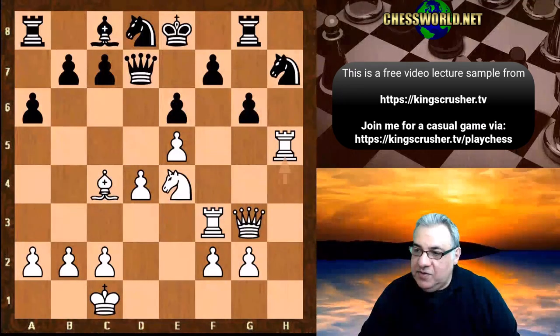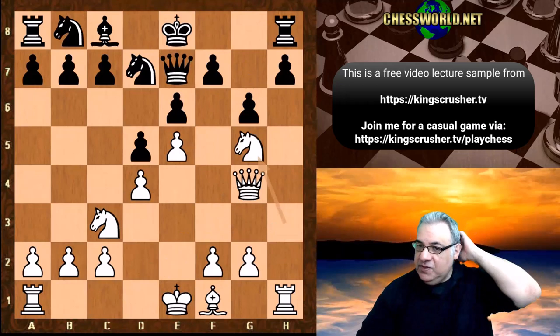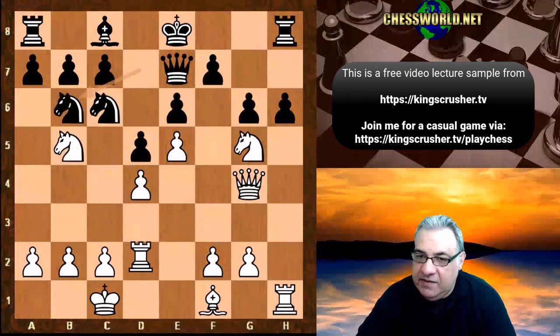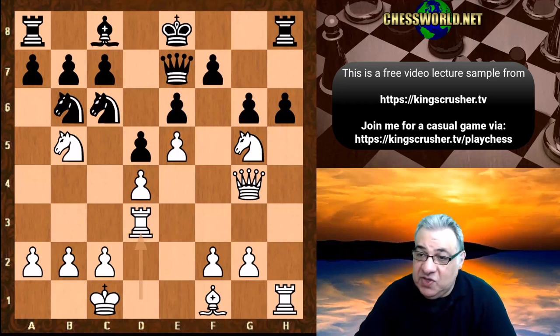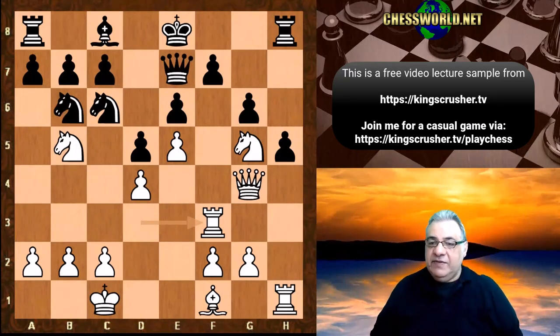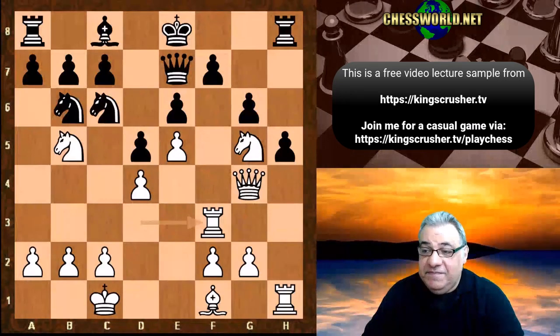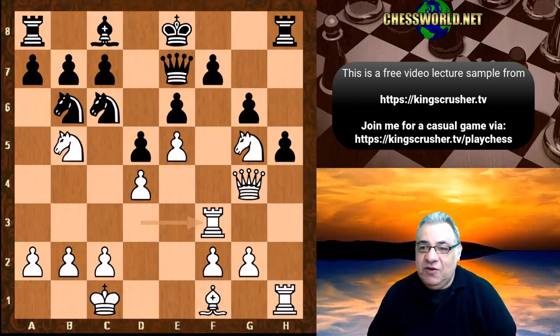AlphaZero can't defend any position in opening theory, and credit to Stockfish for being absolutely brilliant and incisive. The justification of the Alekhin-Chatard Gambit here was vividly shown by Stockfish - demonstrating the real power of this gambit of just one pawn. It's a ferocious gambit, a lot of fun for dynamic attacking players. It shows how solid the gambit actually is, with more than enough compensation for the pawn. Black had to create weaknesses and more and more pressure was built up - so fascinating. AlphaZero does need a decent start position, like normal human beings.